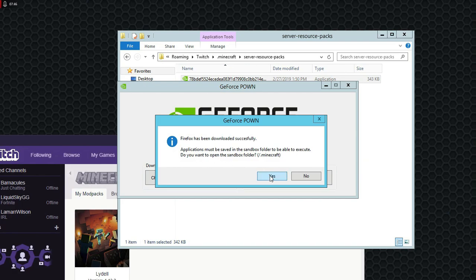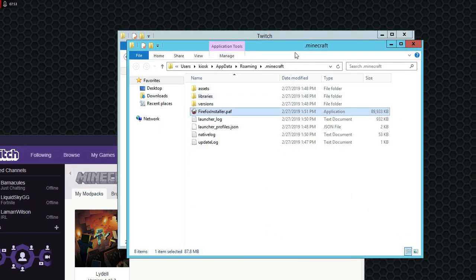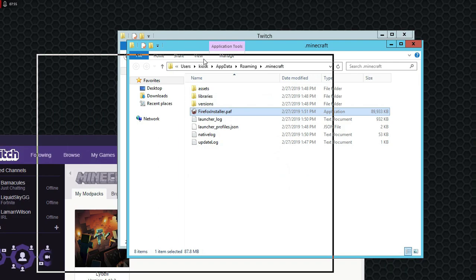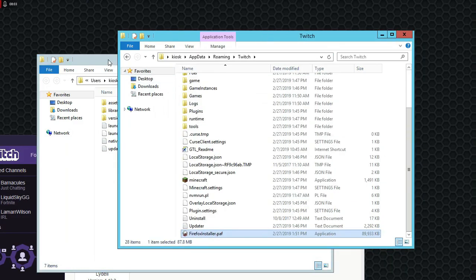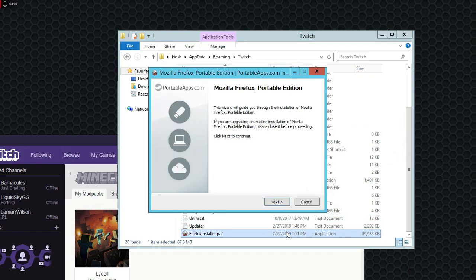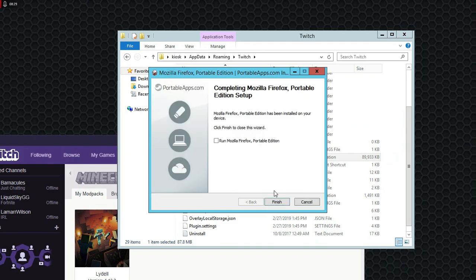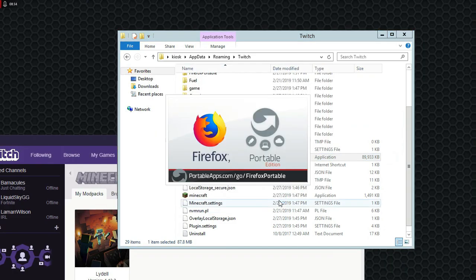You'll basically click Firefox and wait for that to finish. Go inside the folder and make sure it's in the folder of the application that launched when you launched GeForce Now — so make sure it's in your Twitch folder. Then just 1D install; it should automatically install into that folder. And you're running Firefox now.